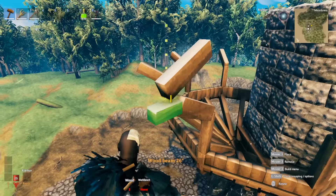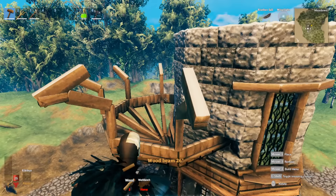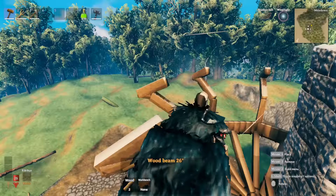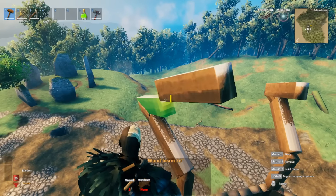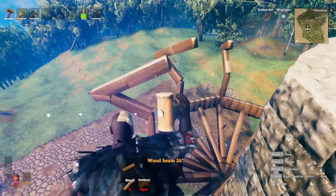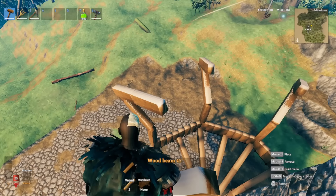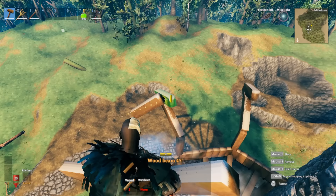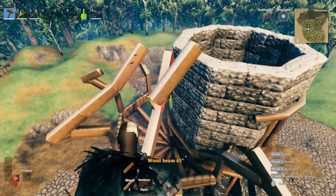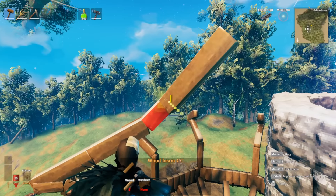Switch over to the 26-degree beam and place it on top of each of these one-meter woods. Do the rest off screen. Once you have these in place, add one more 26-degree on each of them, then switch over to 45-degree - this is where your roof stops for the time being.